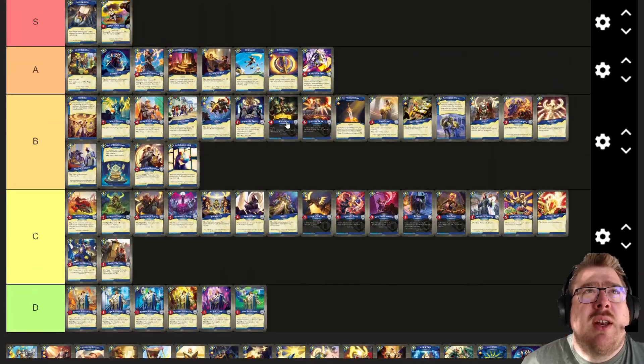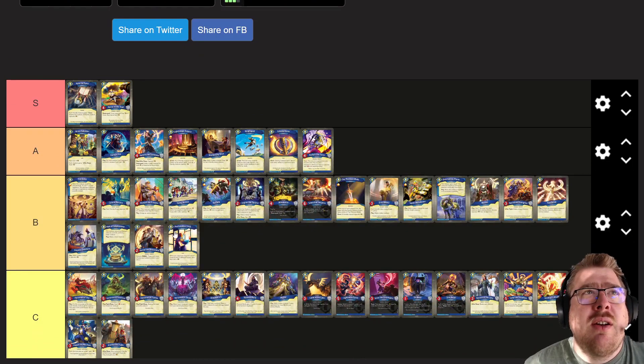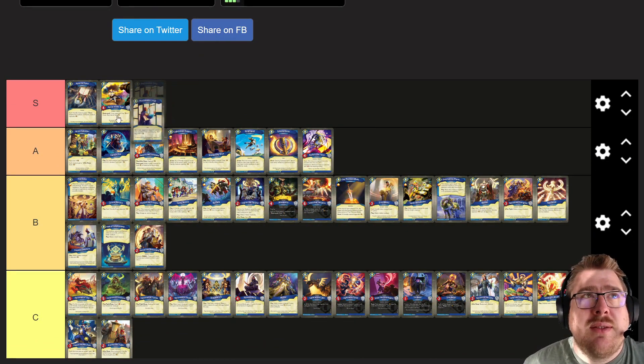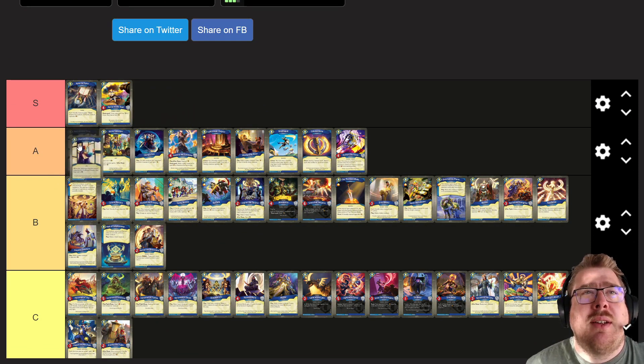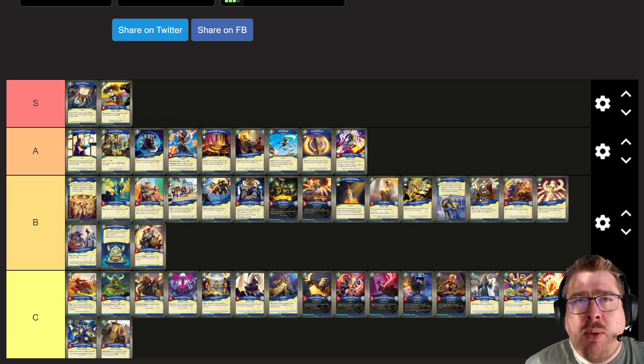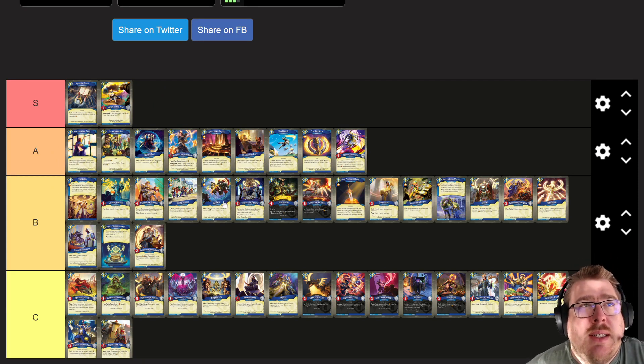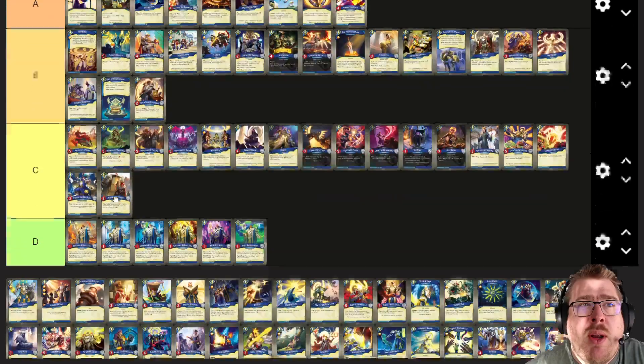Proclamation — is this S tier? It might be S tier. I love it. Pretty consistently boosting your opponent's key cost by two in an artifact form is just real good, and it combos well with a few things. Let's put it in high A tier.